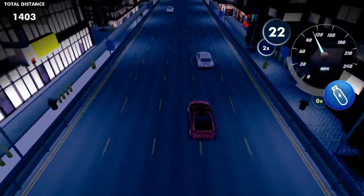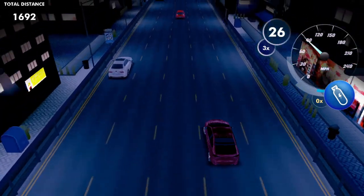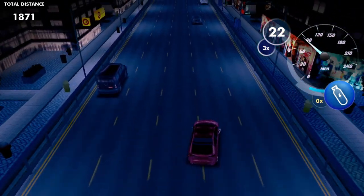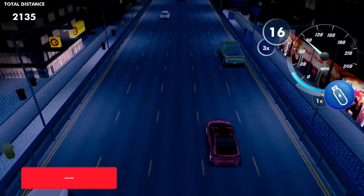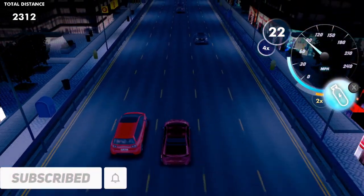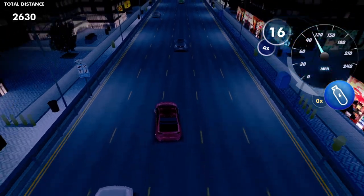Like any endless mode, the idea is just to go as far as you can. In the upper left-hand corner you'll see a distance meter — about five or six thousand is as far as I've gotten. You just saw me cross a little red checkpoint; in the upper right-hand corner there's a clock ticking down 20 seconds that refreshes every time you hit one of those red areas. The point is to make as much money as you can, buy new cars, and upgrade them.